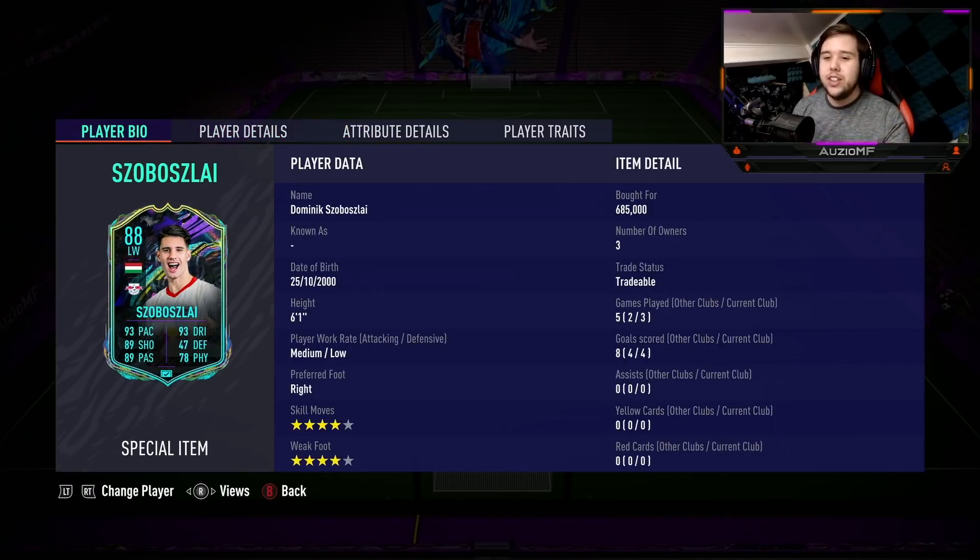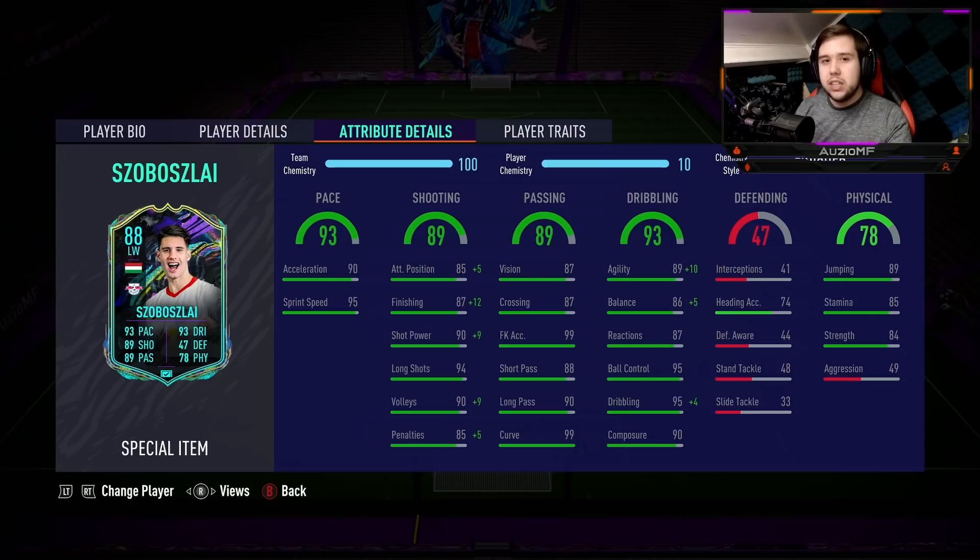This guy is absolutely insane. Do I think he's worth 685k? Yes. Does his body type affect his dribbling? A little bit — I can't fully see the 99 agility and 99 dribbling coming through because at certain 180-degree angles, his body type means he won't turn fast enough. But I still believe the Finisher chem style is 100% the right call — he's fast enough, you don't need anything else. If you want to use Hawk, go ahead, but you'll benefit way more with Finisher.